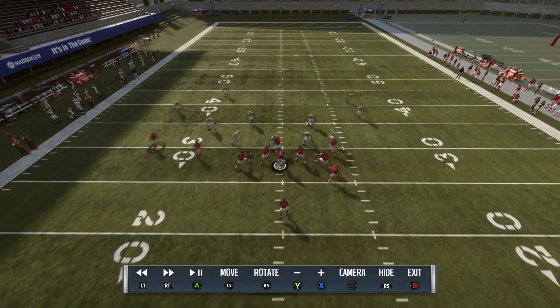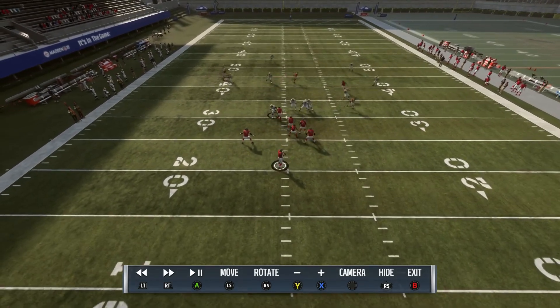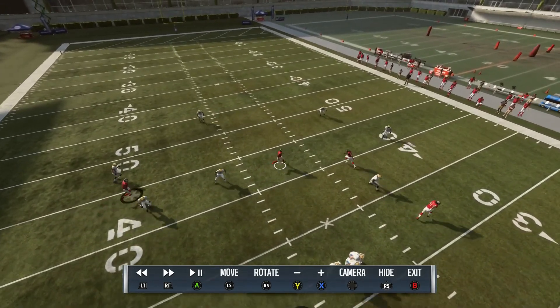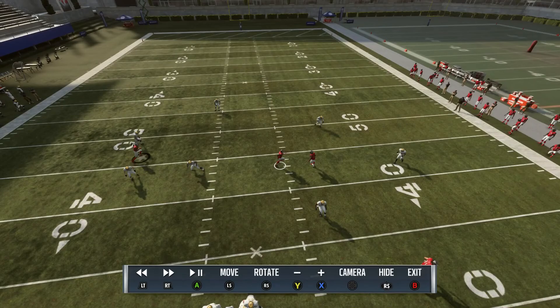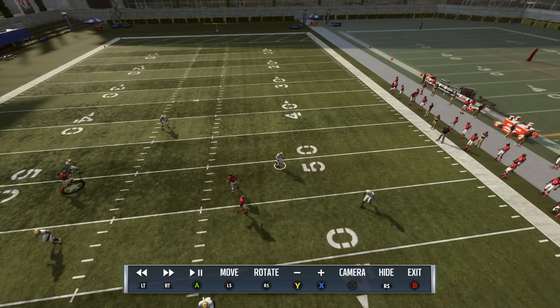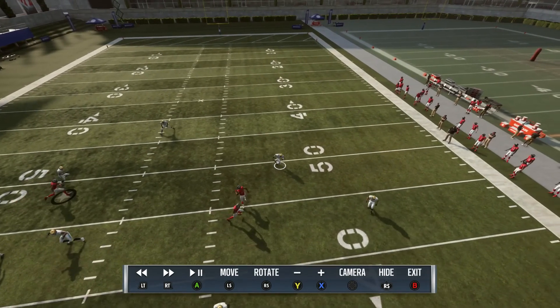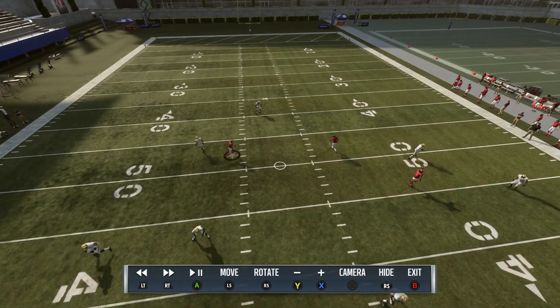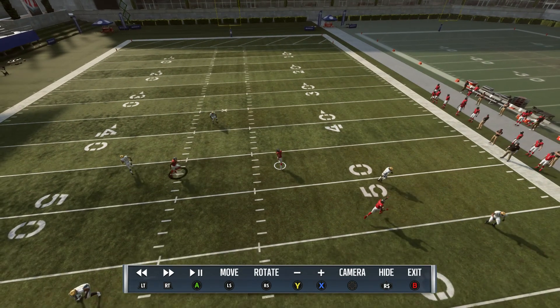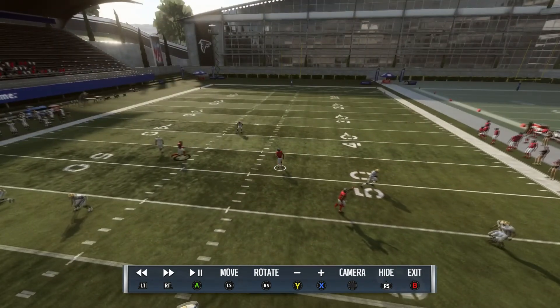The way I like to read it: I look for the first crosser first — he plays an important part when I get into the second Cover 3 version. I look for him first to see if he's taken. If he's taken, the safety is going to bite on the fullback streak. Also, have a fast guy — as fast as you possibly can — at the fullback position.